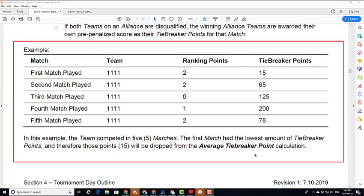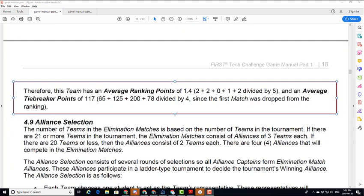In this example, the team competes in five matches. The first match had the lowest amount of tiebreaker points, and therefore those points — the 15 — will be dropped from the average tiebreaker point calculation. We believe this will push up the average tiebreaker points, making it more competitive, and will help some of the lower point scoring teams remain competitive in competitions longer.